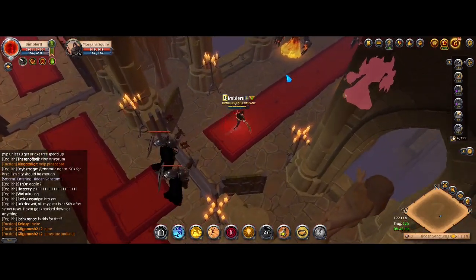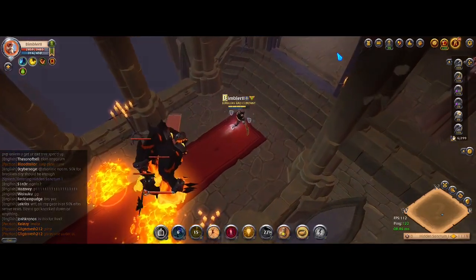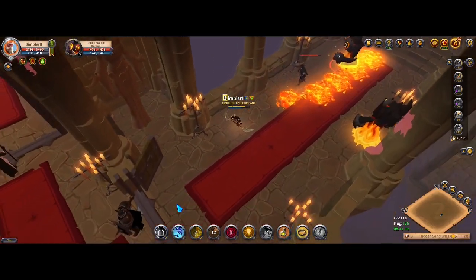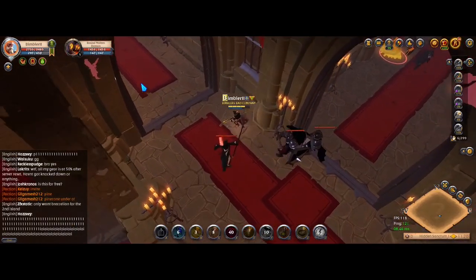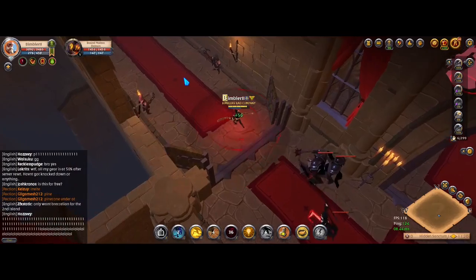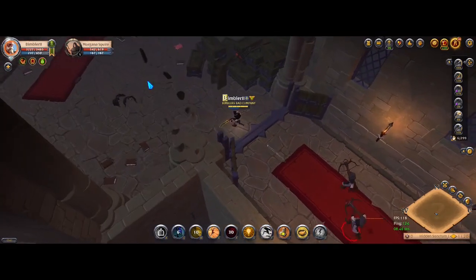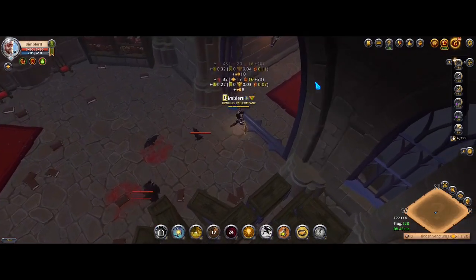When you do kill Uncle Frosty, the skins are actually dropped at his feet. Although he has a chest, I'm 90% sure of this — I haven't seen any skins in the chest. I opened a few and I've had no one else tell me that skins drop in the chest. So I'm pretty sure the skins only drop at his feet, meaning you don't need to kill all of the mobs in the dungeon.